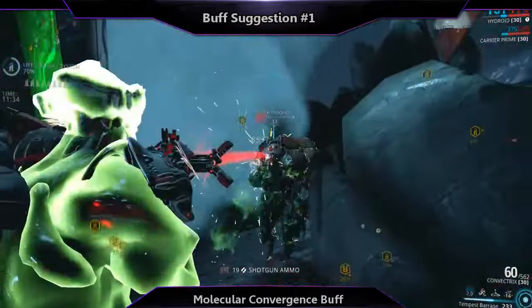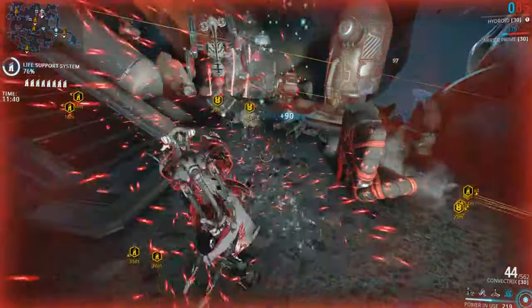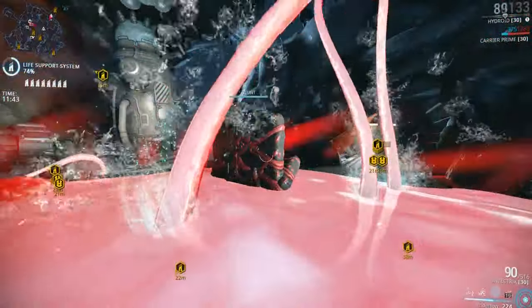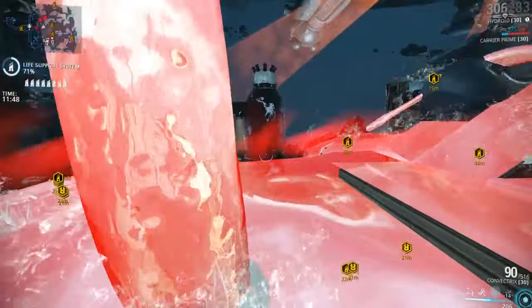A buff centered around connecting the beam on enemies — this would force a slash proc to occur as well as set the enemy on fire with a heat proc, regardless of mods, as the superheated beams connect and deal tremendous thermal damage. A minor buff, but one that would really help the weapon.